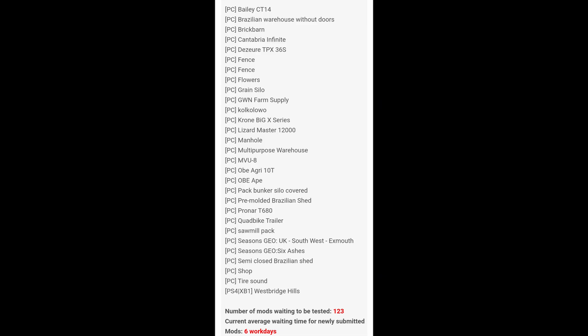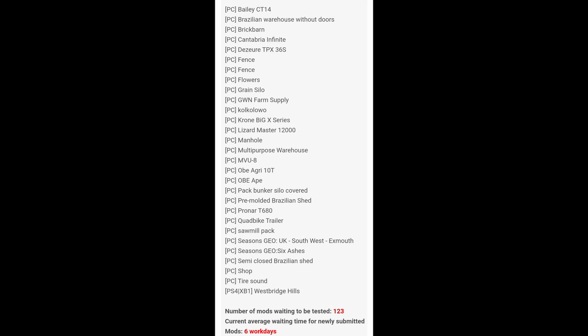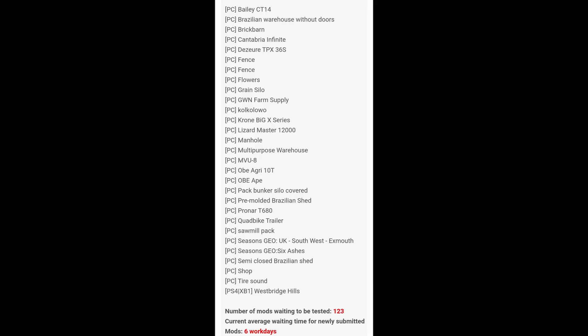In testing on PC we have: Bailey CT14, Brazilian Warehouse Without Doors, Brick Barn, Canterbury Infinity, Does Your TBX 36S fence, Fence Flowers, Grain Silo GW, In Farm Supply Coal, Krone Big X Series, Diligent Master 12000, Manhole, Multi-Purpose Warehouse, MVU8, OB Agri 10T, OB APE Pack, Bunker Silo Covered, Pre-mold Brazilian Shed, Prone RT 680 Quad Bike Trailer, Sawmill Pack, and two GEOs — one for UK Southwest Exmouth and Six Ashes.